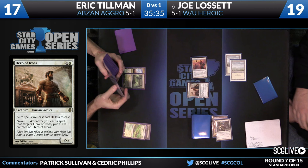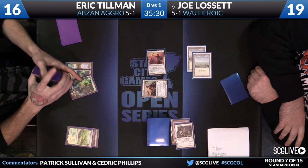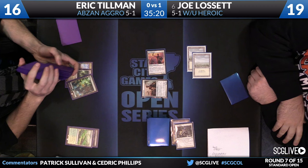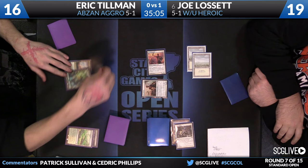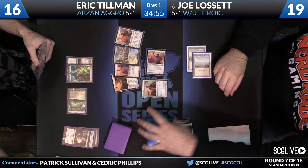Fetchland gets sacrificed, Tillman goes to 16. Time for either Forest or Plains — it will be a Forest. It certainly feels like a damned-if-you-do, damned-if-you-don't situation. He's not certain Drown in Sorrow is in Eric's sideboard, so that's probably the card best served ignoring. You know about Bile Blight and all sorts of random removal spells floating around the deck, so you can't just say go. Here's a second Thoughtseize — the draw was a Favored Hoplite. Eric will record that information and take care of the Ordeal, followed by a Death Dealer and passing of the turn.